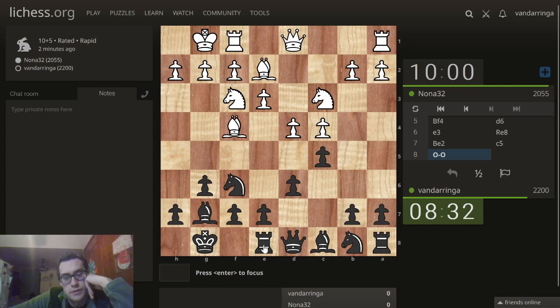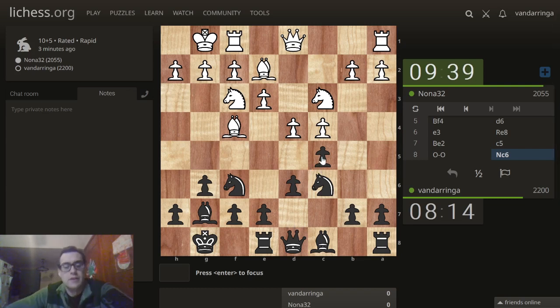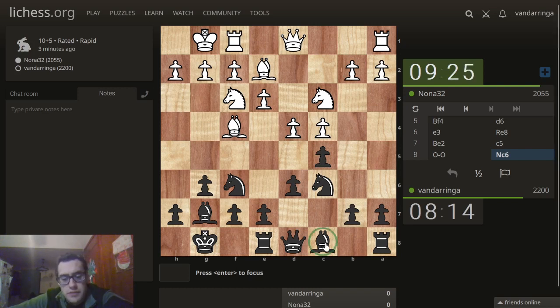What to do here? Castle kingside. Really nice e6. This knight might get kicked around a little bit, but it can come back — go to b4 and then a6. I'm trying to provoke d5. Well, white doesn't have to play d5. In the King's Indian, you want to keep this bishop back for a kingside attack. It often sacks itself on h3.